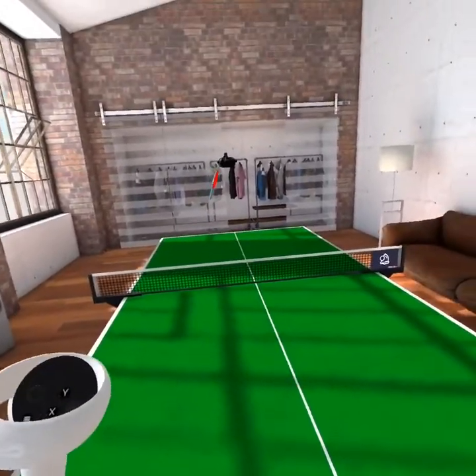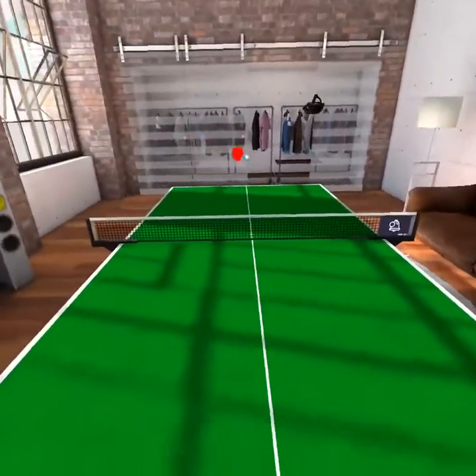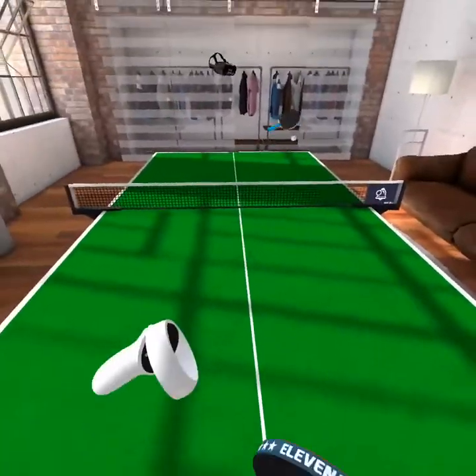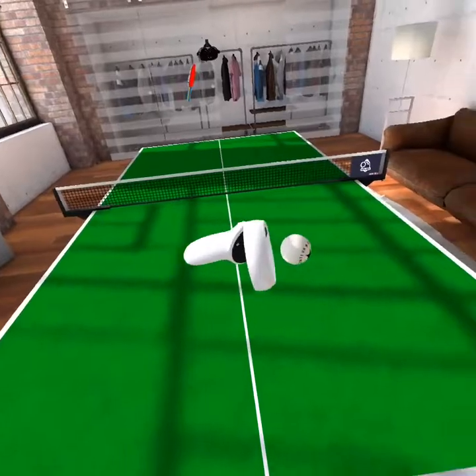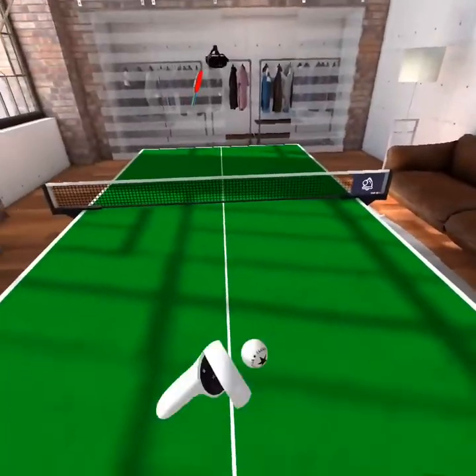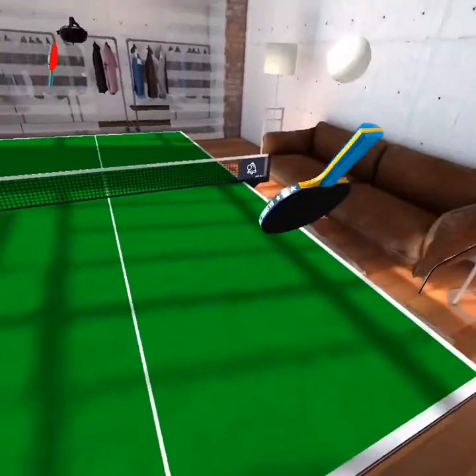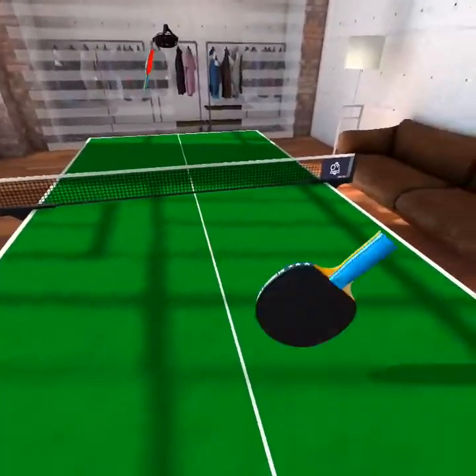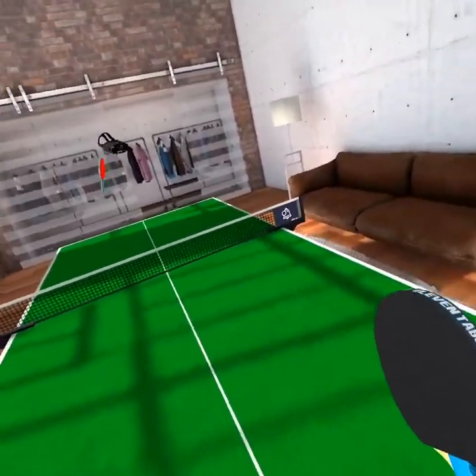So you get the controls now. Pretty simple: grab the trigger, let go, hit. The AI throws it back, you hit again. Pretty simple.